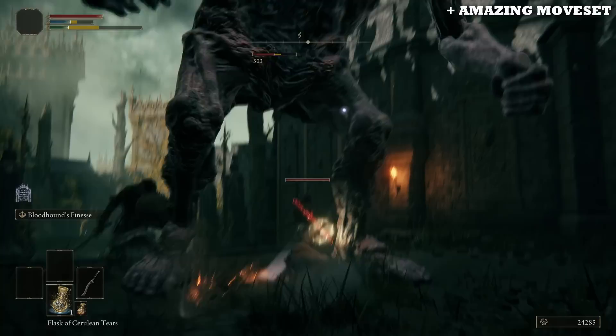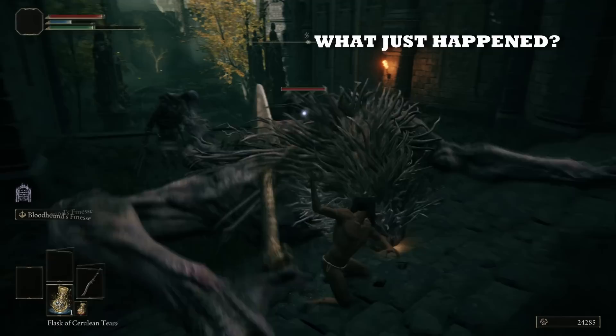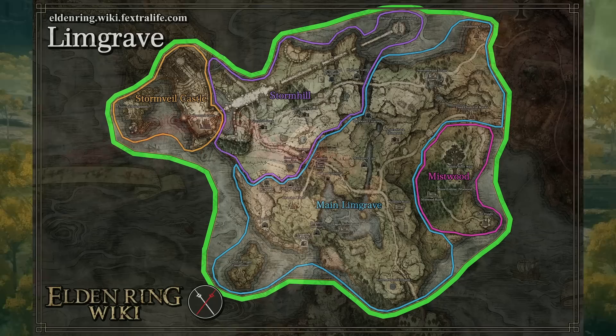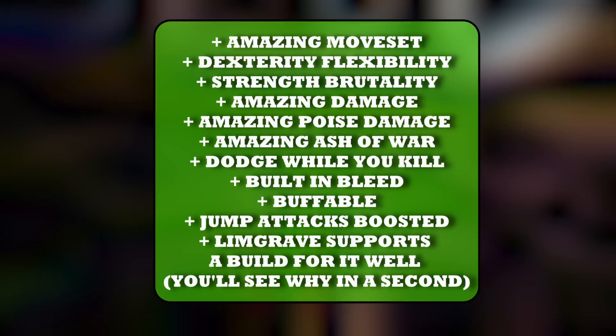Making it the best weapon you can get in Limgrave — if you disagree, let me know in the comments. The Bloodhound Fang has an amazing moveset that makes it swing like a dexterity weapon but hit like a strength weapon, and it has good poise damage. It has an amazing Ash of War consisting of a 2-hit hard-hitting combo that grants you the ability to dodge whatever the enemy is doing while you're destroying them at the same time. The weapon has built-in Bleed, is buffable, and there is good stuff in Limgrave to buff it with — such as blood grease. And for some reason, it has a unique plus 10% damage to jump attacks that other curved greatswords do not have.